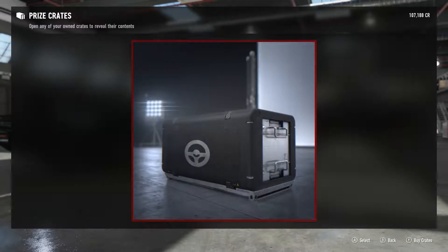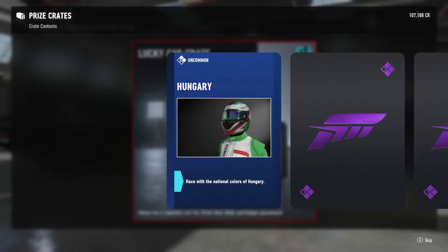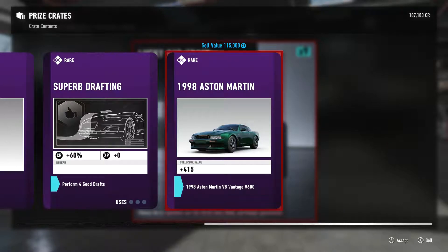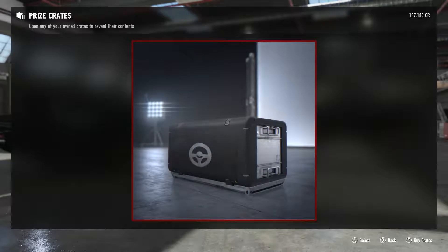Let's open our second crate and see what we get. So we got Hungary award badge, Suburb Drifting, and a 1998 Aston Martin. That's two Aston Martins in a row! Let's see what else we can get.